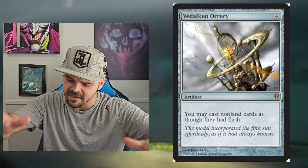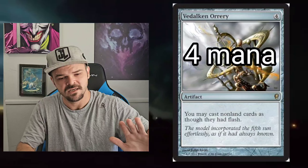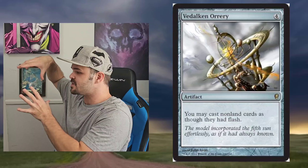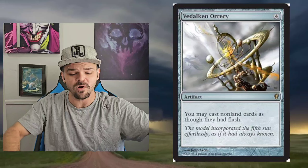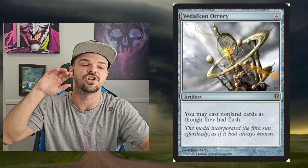Next up, number two: the Dalken Orrery. This gives all of your spells flash. It's an artifact that costs five mana. It's fairly expensive to get on the field, but you now get to hold up all of your cards and interaction until your opponents are done. Nobody gets a chance to react to what you're doing until right before your turn. So if they spend all their mana or have to interact with two turns' worth of mana at once — which is very difficult — that's what makes the Dalken Orrery so strong. I want to put it everywhere because I like flash so much. I like being reactive, and knowing what they're doing before you act is so powerful.